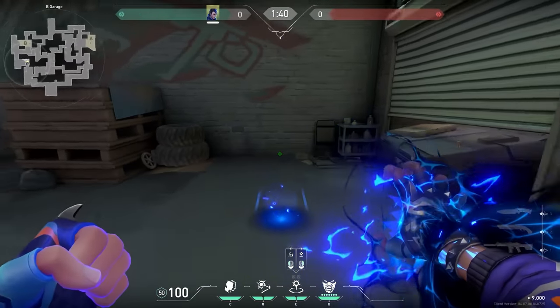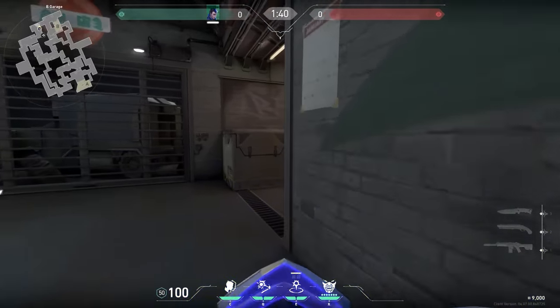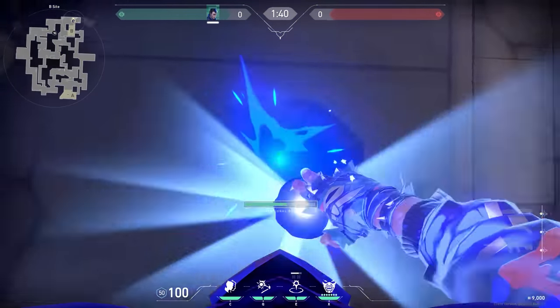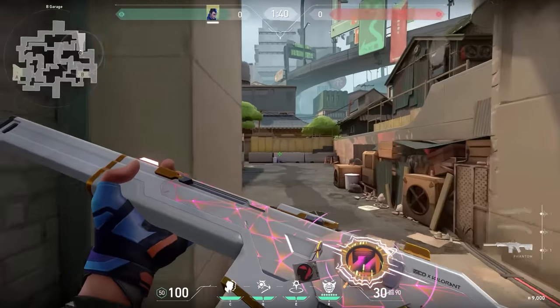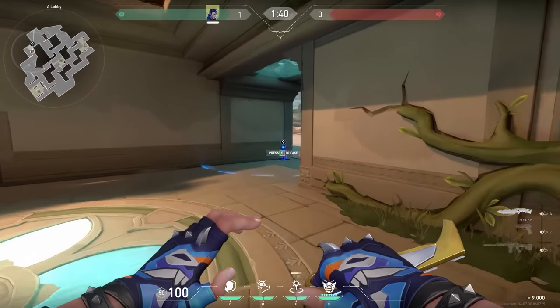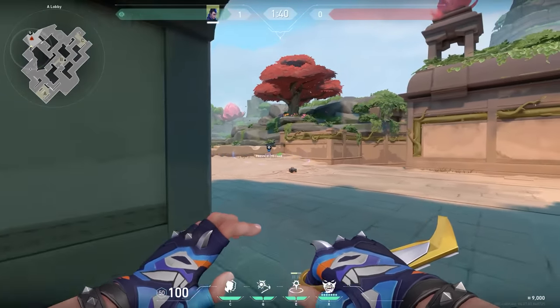Now let's talk about Yoru. The best Yoru trick is when you use your ultimate: buy a Shorty, go to the enemies, flash the ground, exit your ult, kill with your Shorty, and teleport back. A perfect trick for eco rounds — and I personally got killed by this so many times. As for the most important Yoru tip: don't use the same teleport twice if enemies already know you did it. Don't be predictable.